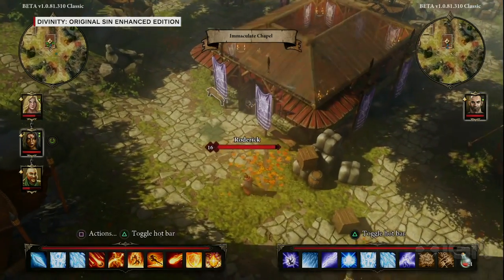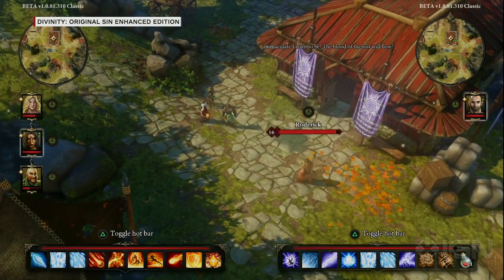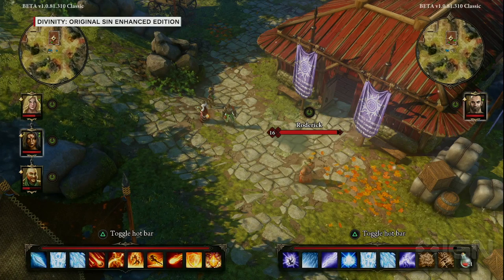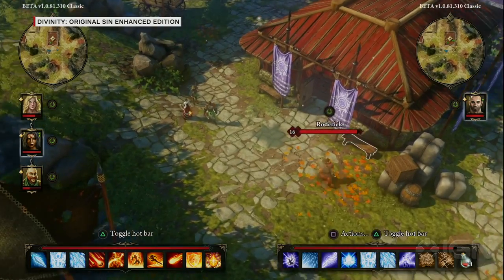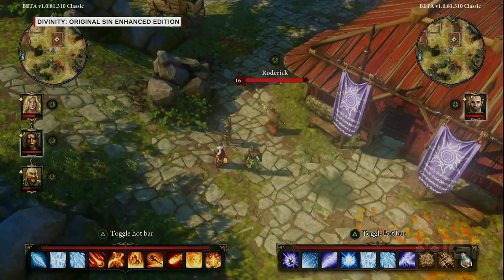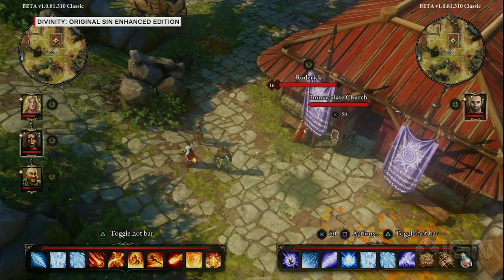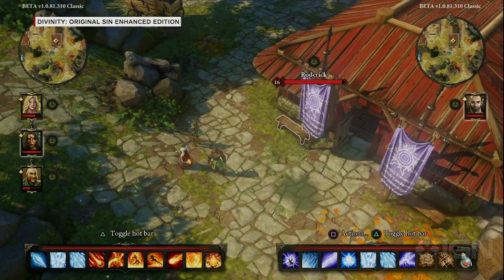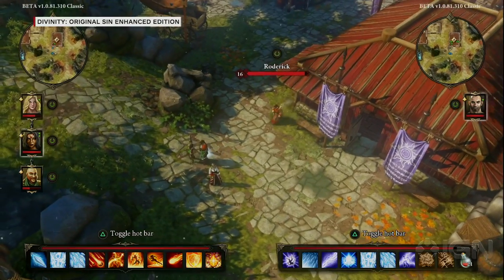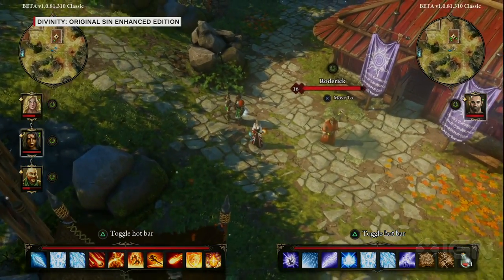We are here for a mission to infiltrate a sect. We are Source Hunters, looking for people who use the Source — a form of forbidden magic. Our investigations have led us here, so we're going to try to infiltrate this Immaculate cult. But instead of following the story solution, we're going to exploit the mechanics to shortcut some of the questing.